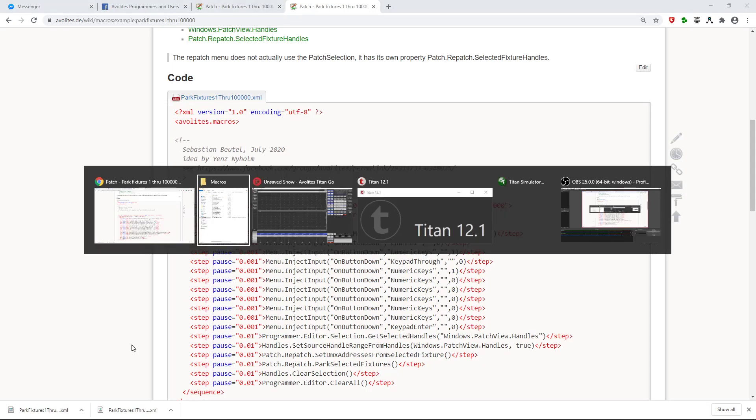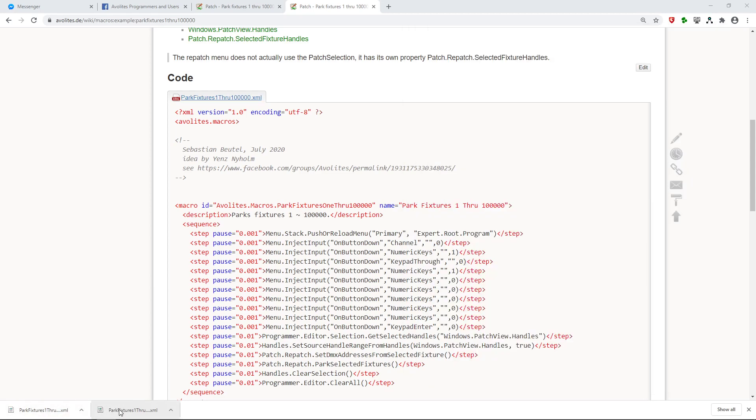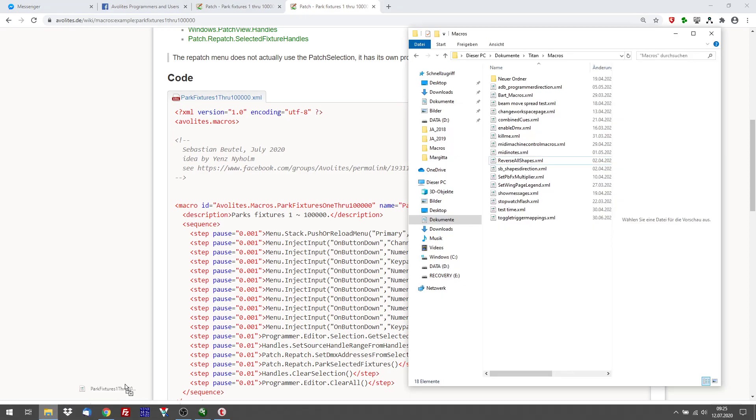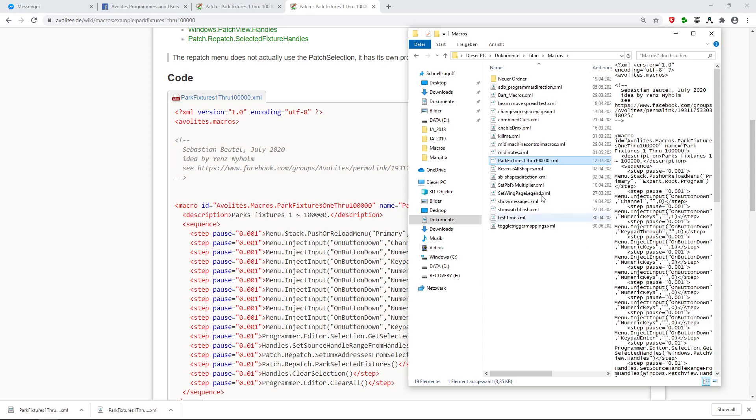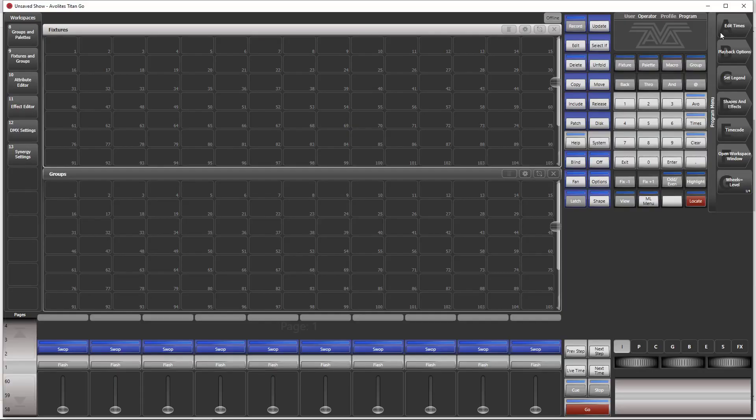The macro folder is in Documents > Titan > Macros, and this is where we put our macro right now. We downloaded it in our browser and just put it into our macro folder. Here is our macro: park fixtures one through 100,000 — or 10,000, what you like. You can extend it to 1 million, but I don't think you will use that many fixtures. If you want to make sure one or two fixtures like house lights are not getting parked by this macro, you can simply give them a number higher than 100,000.